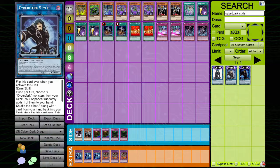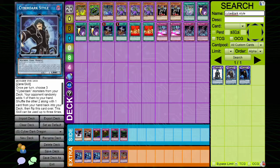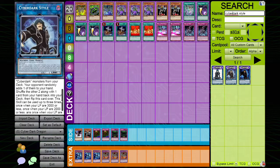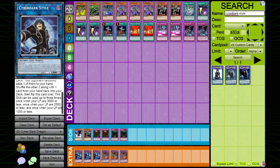The skill we're playing is Cyber Dark Style. This is a really neat skill that can be used three times in one duel. Once per duel, choose three Cyber Dark monsters from your deck; your opponent randomly adds one of them to your hand, then you shelve the other two along with one card from your hand back into your deck. This skill can be used once when your life points are 3000 or less, once at 2000 or less, and once at 1000 or less. I usually only use it once or twice though.